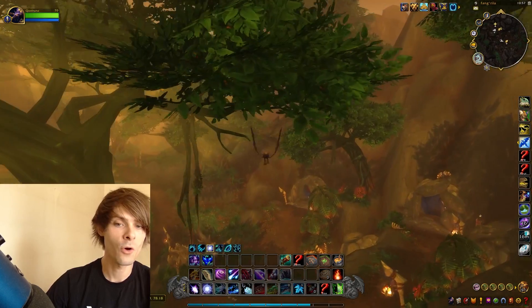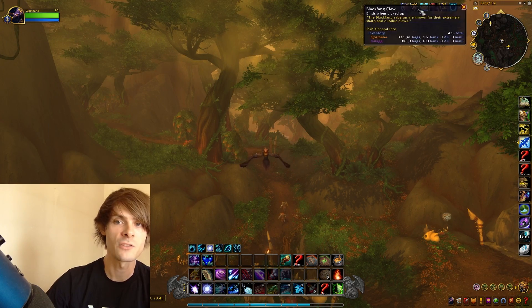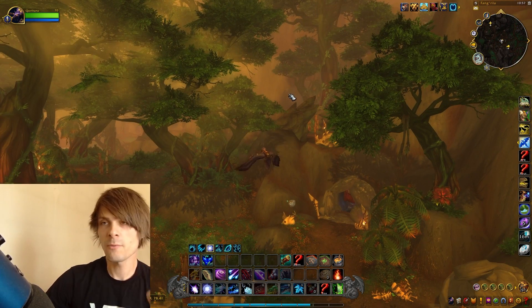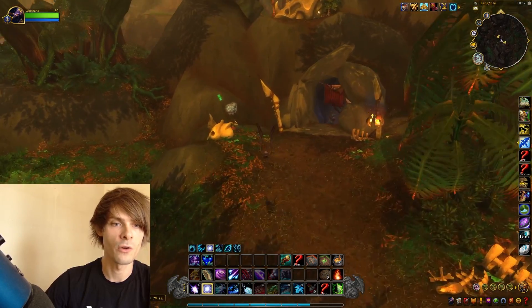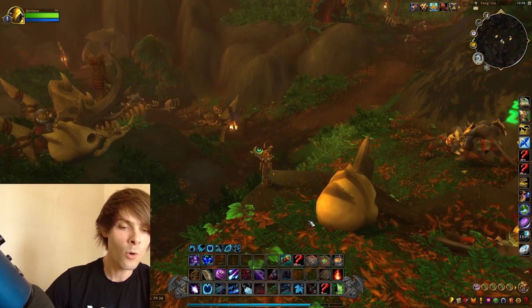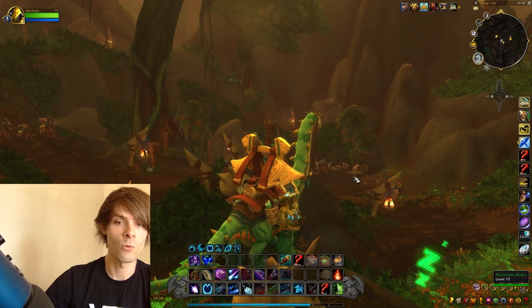The amount of Black Fang Claws you get along with other drops in your bags is quite a hefty amount in an hour's worth of farming. You're able to get roughly around three battle pets per hour, which means a decent chunk of gold overall. You can take this further and get more Black Fang Claws by doing this in a two-to-four or five-man group, all running around taking out these guys.